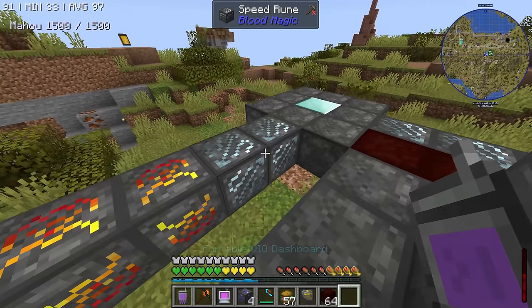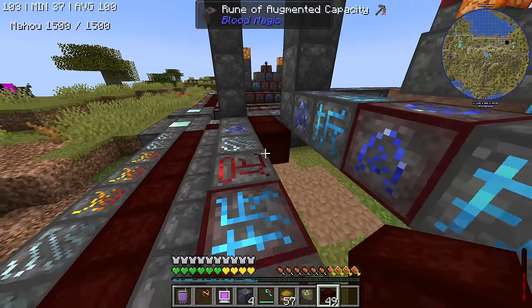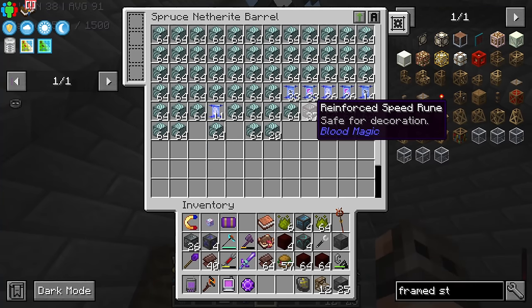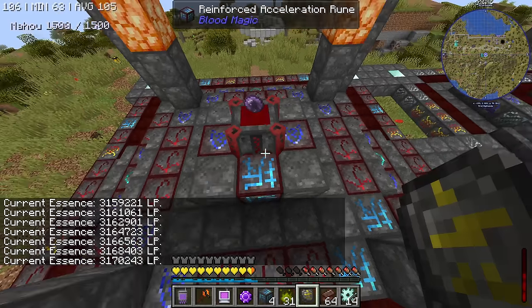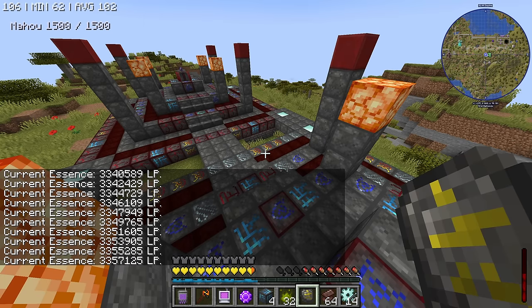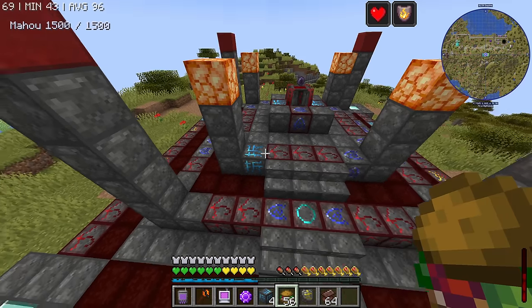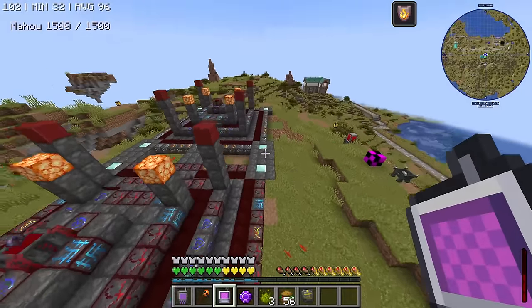I summoned one more meteor, and sometimes I feel we get extra. Ladies and gentlemen, finally we are maxed out. The generator keeps up, and the second one is always full. We are getting 10 buckets of blood every second — maybe it's faster, seems faster. I did waste a bit of speed runes, I guess we didn't need all of them. It's fine, I can recraft them again. The part of optimizing altars has already been complete.